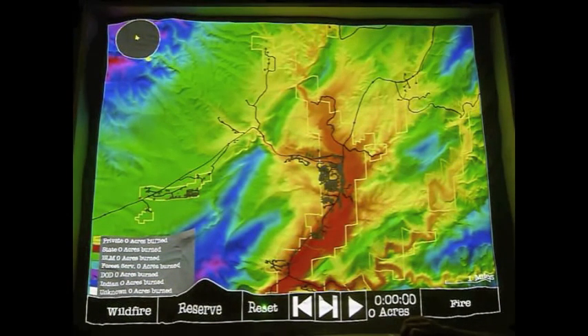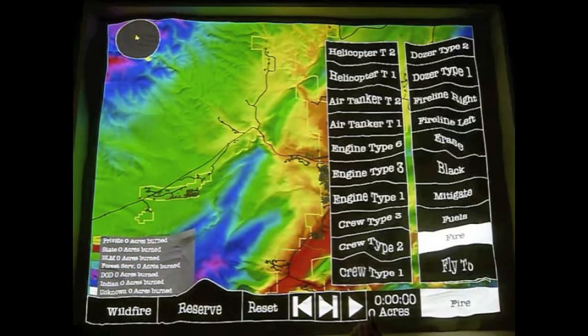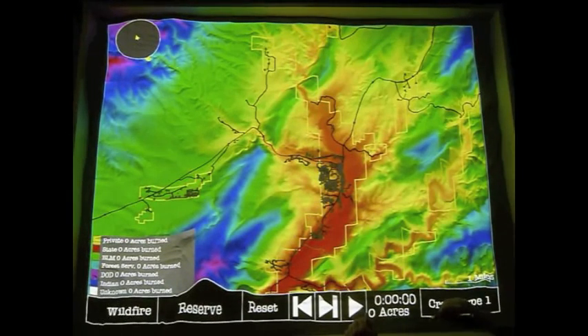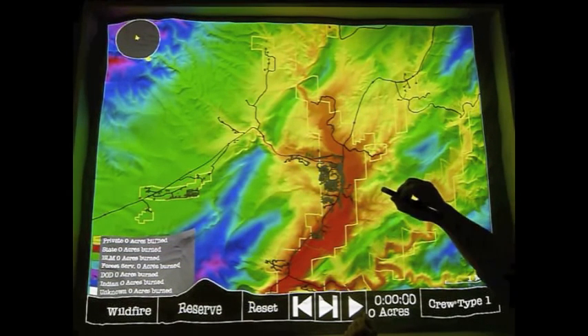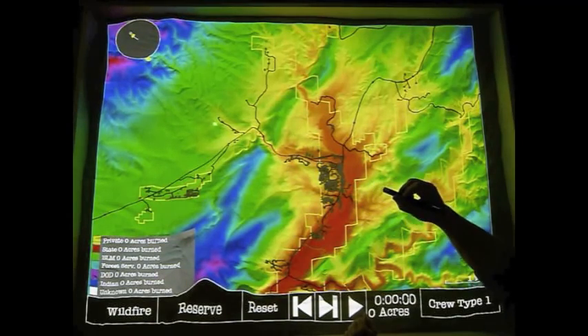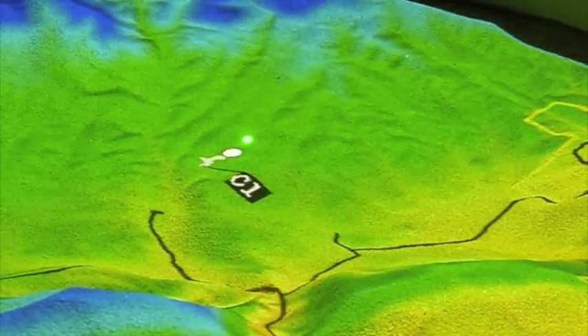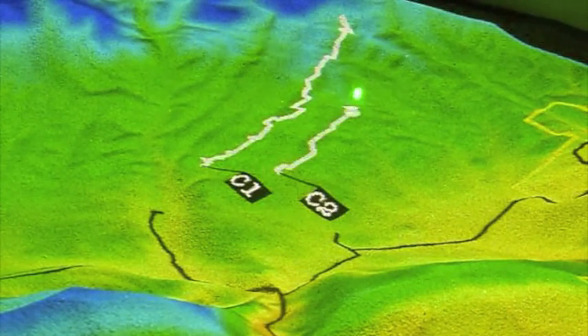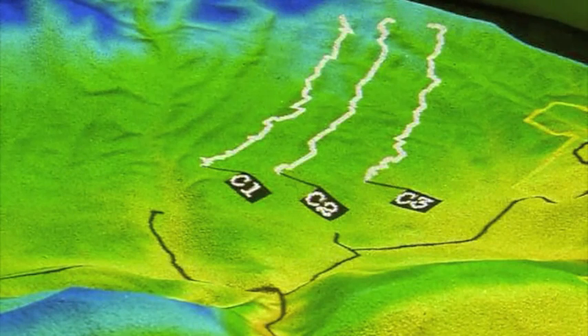Let's reset our simulation and illustrate the same principle with respective progression rates by setting a simulation with type 1, 2, and 3 crews in the northwest section of our map here. We'll draw our resources with parallel paths so we may observe their unique progression rates as they correspond to the progression of our incident simulation as well.